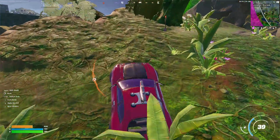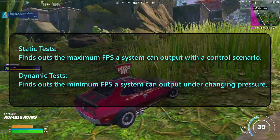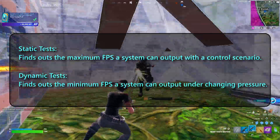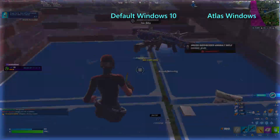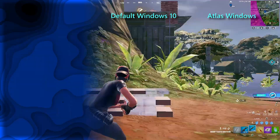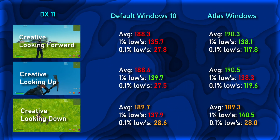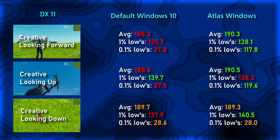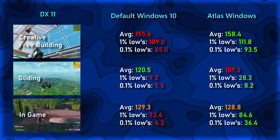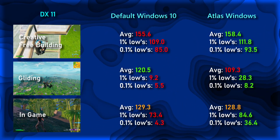Moving along, to see the impact of Atlas Windows in gaming, I tested Fortnite in six different scenarios to get an accurate picture of real-world performance improvement. The first three tests — static tests — show the highest FPS the system can achieve in a controlled scenario. The next three — dynamic tests — show how well the system performs under changing pressure. On the left is default Windows 10, and on the right is Atlas Windows. First up is DX11. In the static tests, there wasn't much of a difference in FPS across the board, and any gain or loss is within error. In the dynamic tests, we see a slight improvement in the 1% and 0.1% lows, meaning gameplay will stutter less overall, and the average FPS stayed the same across the board except in gliding with an 11 FPS decrease.